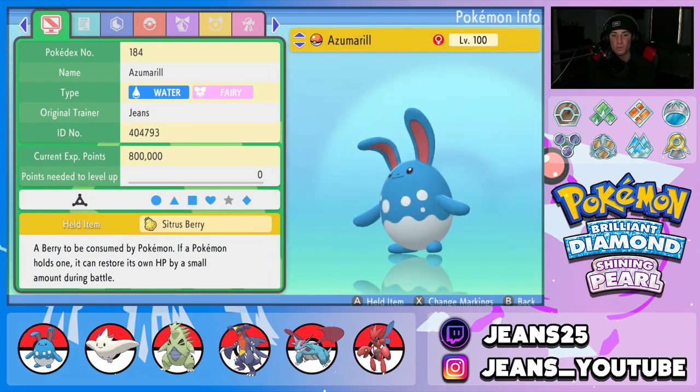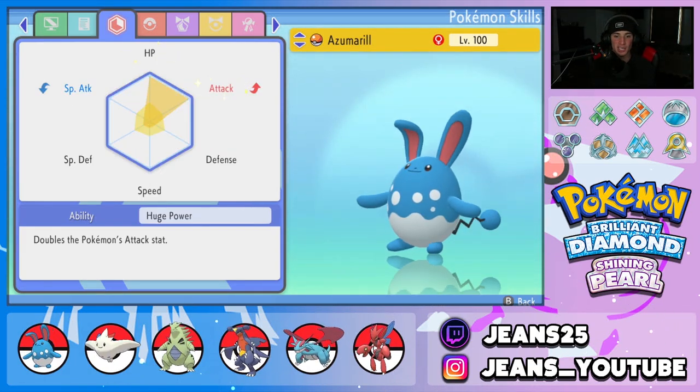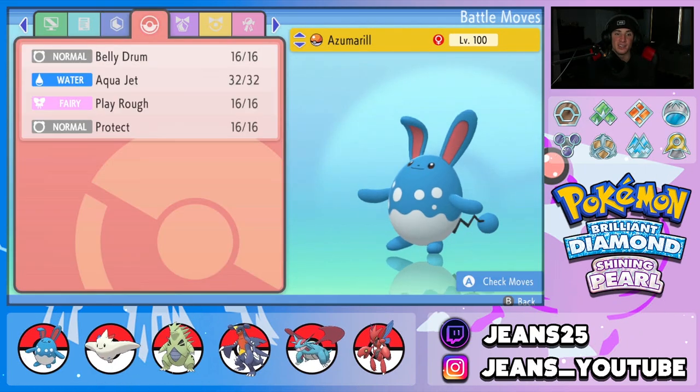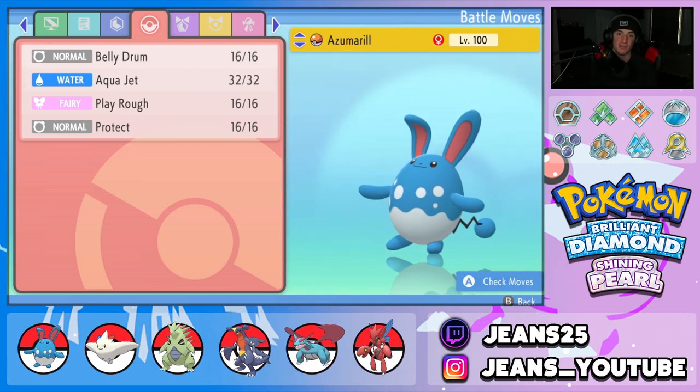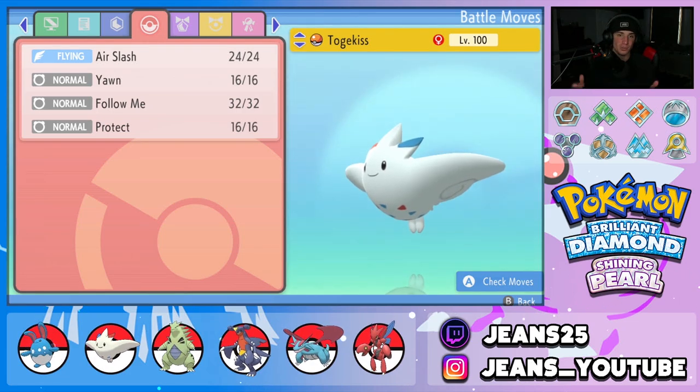Starting off with the team preview: Azumarill is rocking a Citrus Berry, Adamant nature, with EVs in Attack and HP with a tad bit in Speed. Huge Power ability doubles our attack power. The moveset is Belly Drum to set up, Aqua Jet for first-turn priority and STAB, Play Rough for STAB, and Protect as the final move. Cannot wait to show off the full power of this guy.